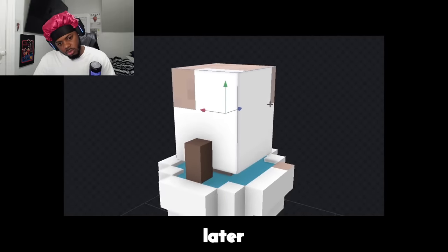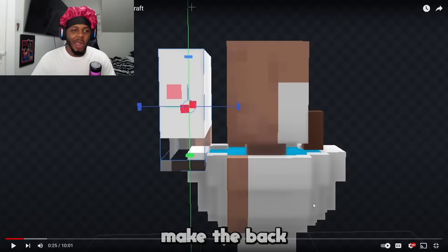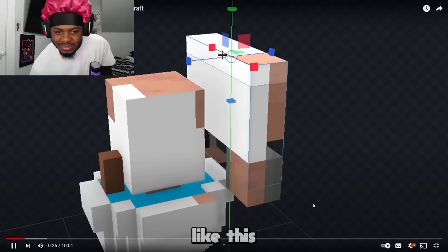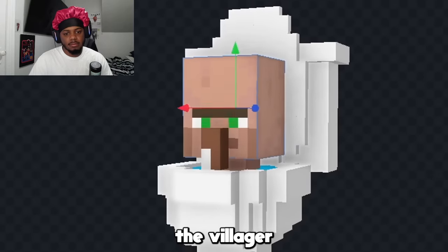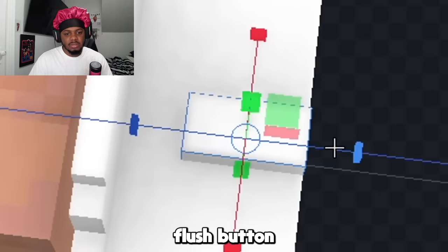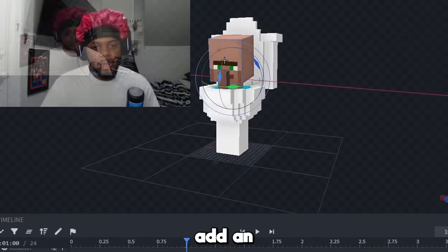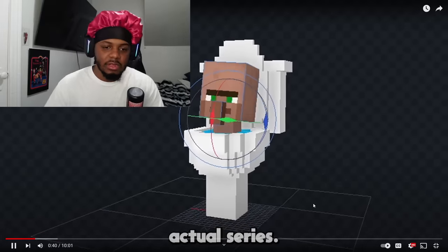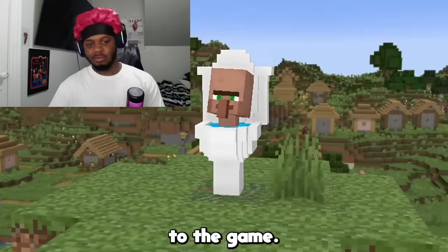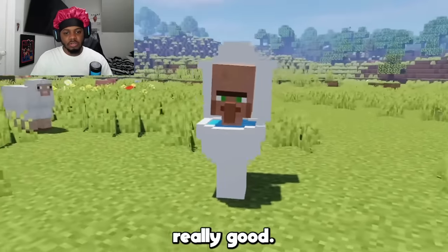Now let's use the villager head as the head — I'll obviously fix the texture later. Villagers have that squirt nose and they make that sound. Now the back of the toilet is done and he adds the toilet seat in front of it as well. Now let's color all this in and fix the villager head texture. Let's put a little flush button on it like this, and now our toilet is pretty much done. He just wants to add an animation. Yeah, that looks pretty good. Let's add it to the game. This is how the Skibidi Toilet looks in game — it's pretty cool, really good.